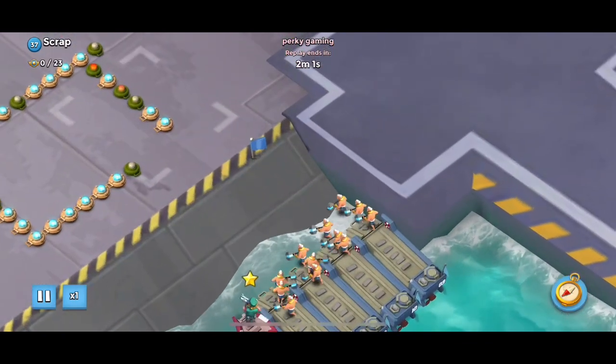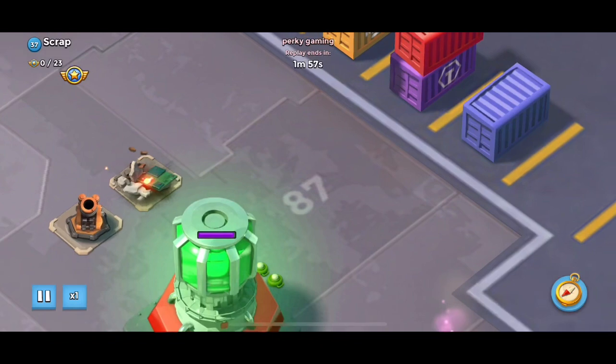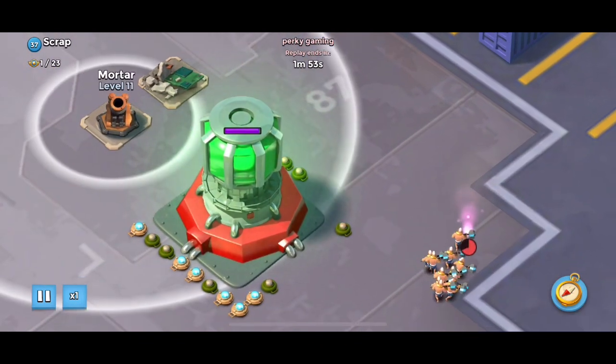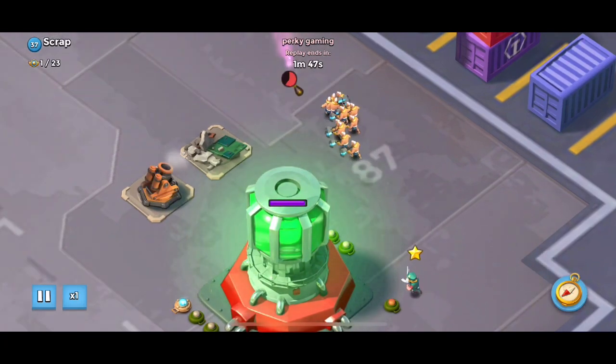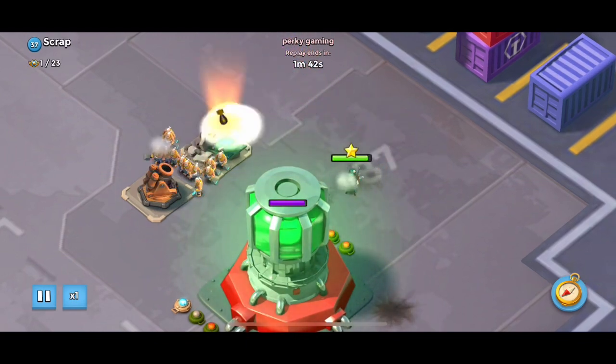So I take all my warriors right there. I know my warriors won't get hit by this mortar if I can get them close enough. Trying to avoid those mines — mortar tags my warriors if they get too close.